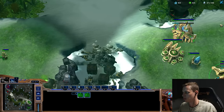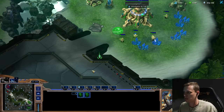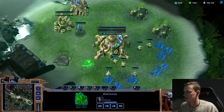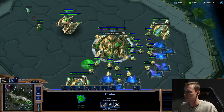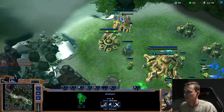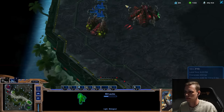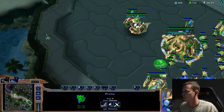I decided rather than finishing the shade, I actually just want to clear his lings. I'm still having my probe patrol in front of his natural, so I have full info that nothing really weird is happening. I start my next adept instantly and go across the map to figure out exactly what's going on - see if I can get a shade maybe on the lair. In my mind I wanted to open up with a Void Ray first, but I decided against it during this game because I wanted more scouting info. I see the lair - added confirmation that he's likely going for some type of ling drop.